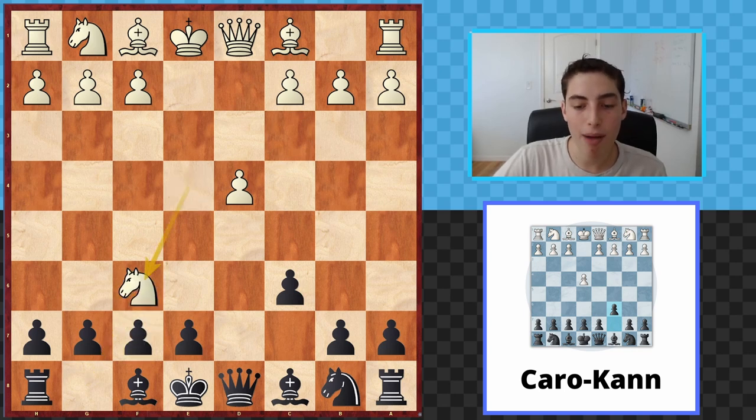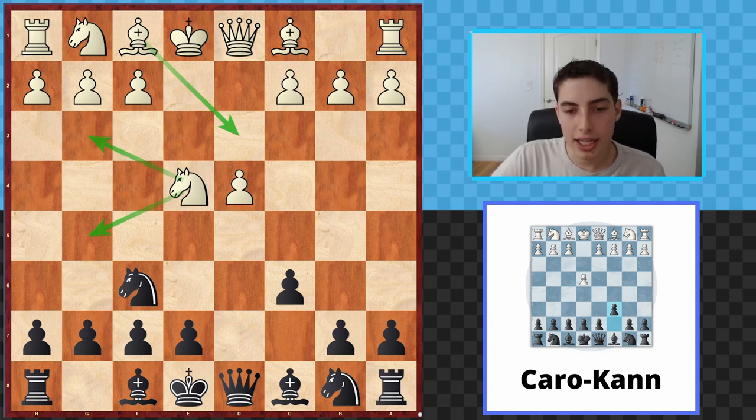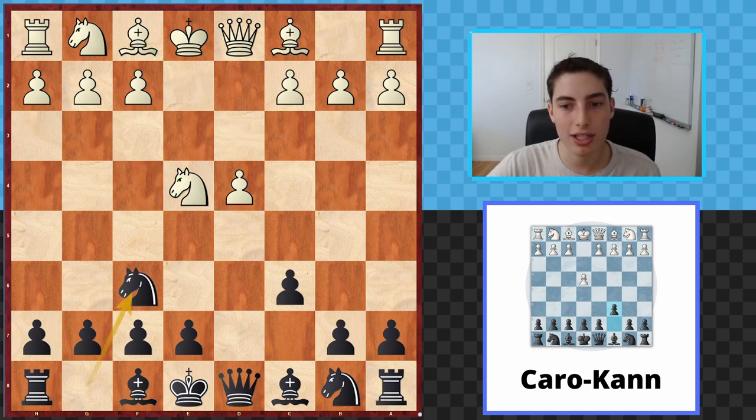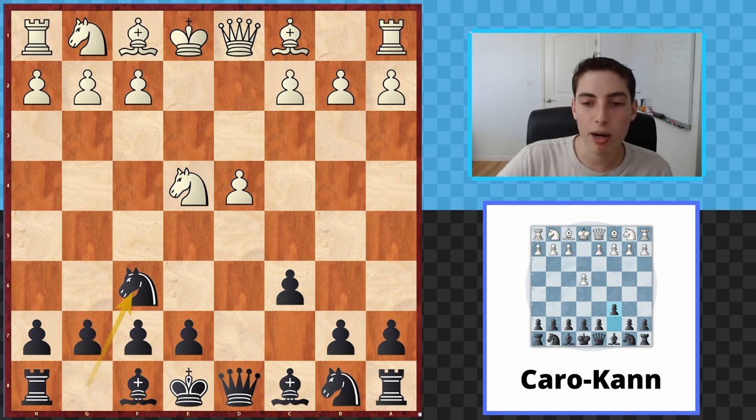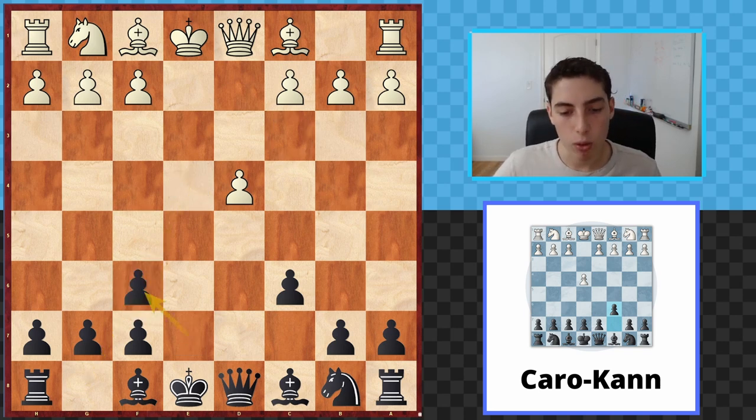In this position, there are a number of options for them. Today we're covering the main option — the main weapon — which is knight takes f6, and we're looking at e-takes f6. There are a variety of other sidelines and different options that they have, and we're going to cover all of those in the next video. Today we're looking at the main variation, my favorite: the Tartakower.